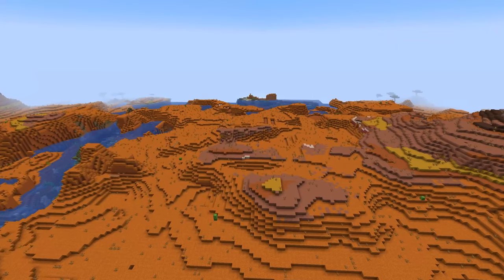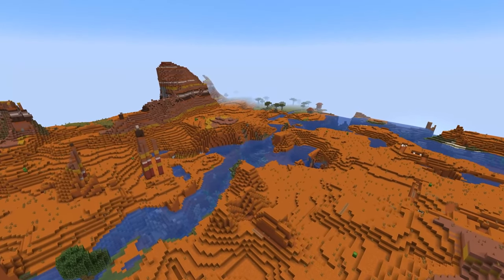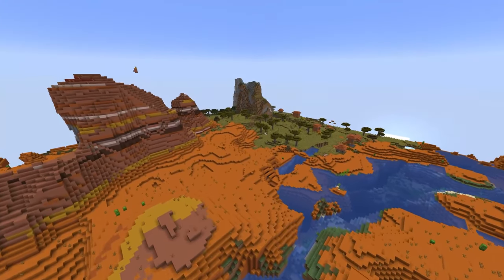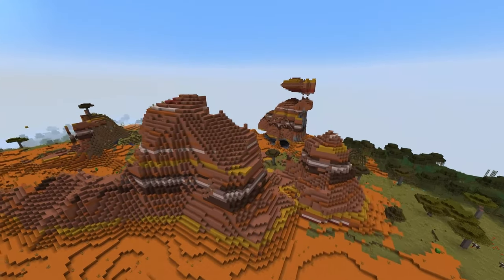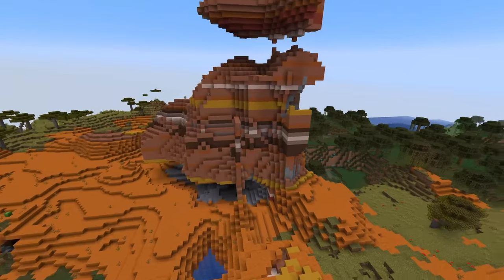Here we can actually see one of the changes I talked about earlier — the addition of red sand again — but as you can tell there is much less of the badlands mountains now. I think they're probably going to tweak that back and try to find a better balance, because right now it seems to be a lot of red sand and pretty much none of the terracotta mountains.